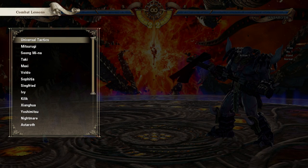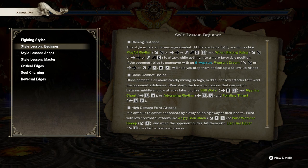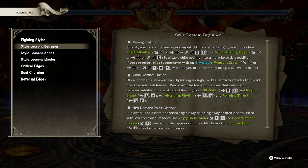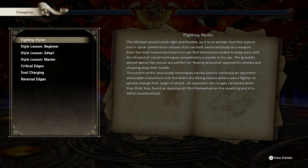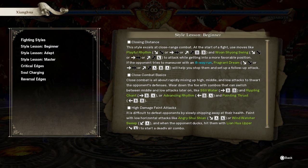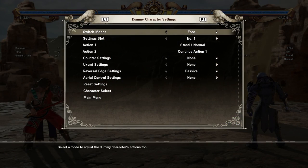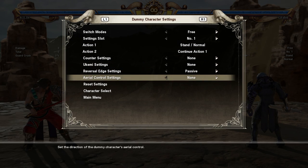I expected under combat lessons some things about a tutorial that helps you out during the training, but no — you can select a certain character and there's a lot of information about that character. I don't really like to read a lot. I just want to play with the help of the AI or a tutorial that I have to go through. I can't remember all the information at once, so that's going to take a while. But you can also set up the dummy character like you usually see in fighting games, which is awesome.